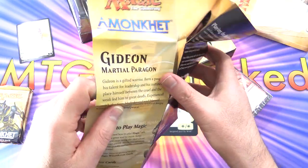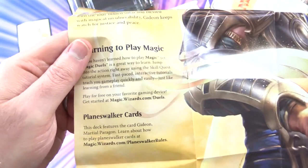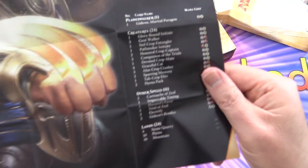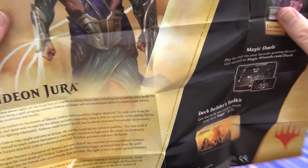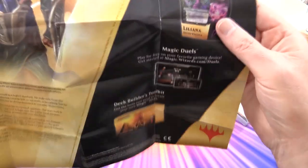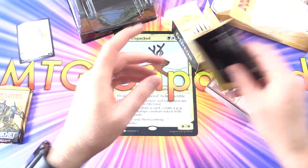We've got this fold-out flyer here — Gideon Martial Paragon. A bit about learning to play Magic, Planeswalker cards, playing the deck, and boosting the deck. Here is the deck list in case you wanted to build it on your own. On the other side, Gideon Jura — some lore there. And we've got the Deck Builder's Toolkit, which we actually opened on the channel a while back — I'll pop a link in the corner to that. And of course we've got the Liliana Deathwilder deck, so we'll be taking a look at that one too really soon.